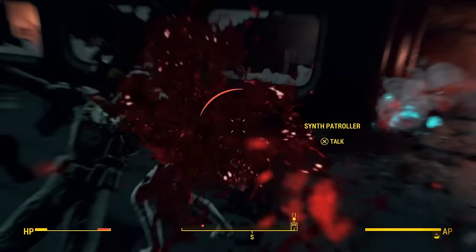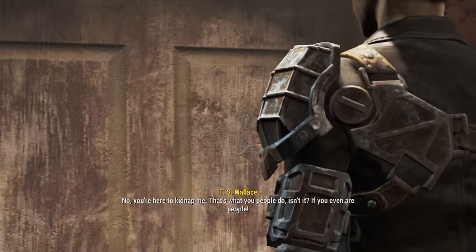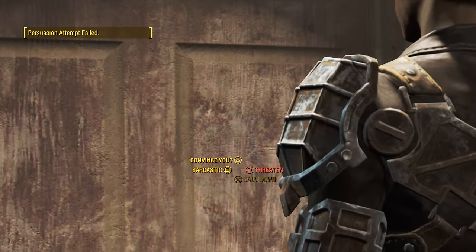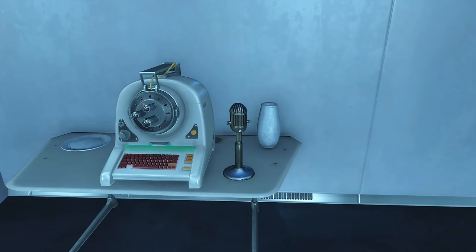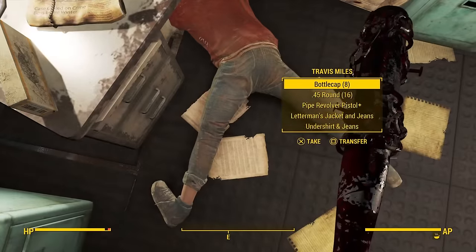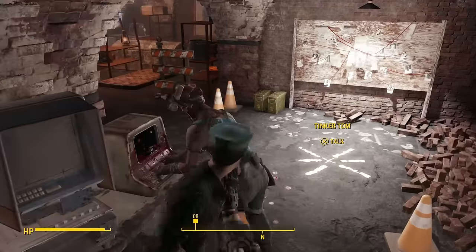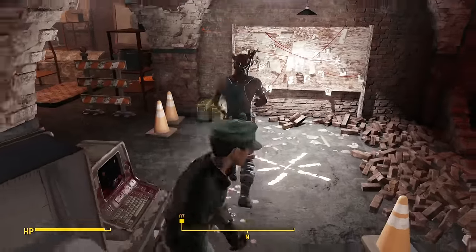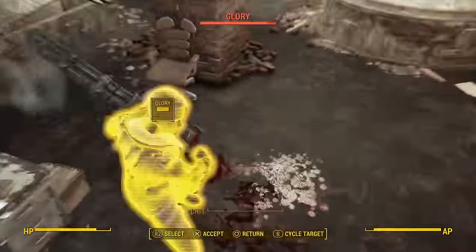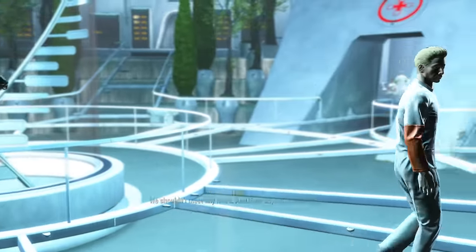Now it's time for the part of the run we've all been waiting for — killing the Railroad. But before I could do that, the Institute dangles that quest in front of you like some sort of treat and makes you do a bunch of mundane tasks. These tasks ranged from reading out a speech to messing around with some wires inside Diamond City — nothing too interesting. The only noteworthy thing that happened was that I killed Travis while I was in Diamond City, mainly because I forgot to kill him earlier. I was finally given the best gift of all — the gift of killing the Railroad. I really wish I got to do this earlier in the run. At least I got to tell Liam, the Railroad's man on the inside, that I murdered all of his friends and was now going to murder him.